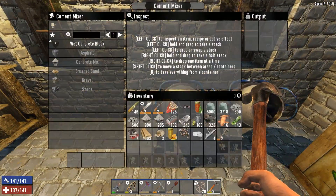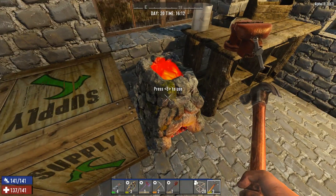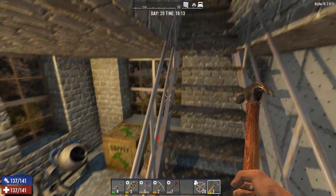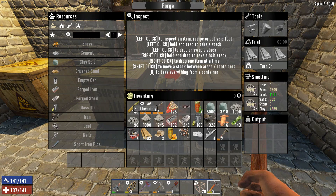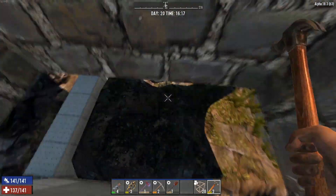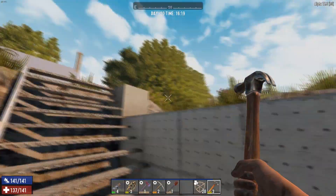I was cooking up a bunch of cement, running both forges to make steel. I did get a second crucible and made myself a second cement mixer. I got a lot of clay on me because I've been busy digging all the way around here. I still have some upgrading to do and we're very quickly running out of time.